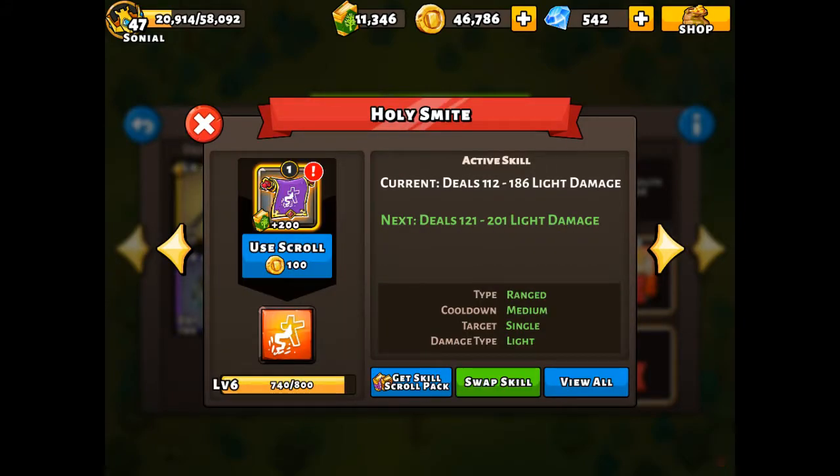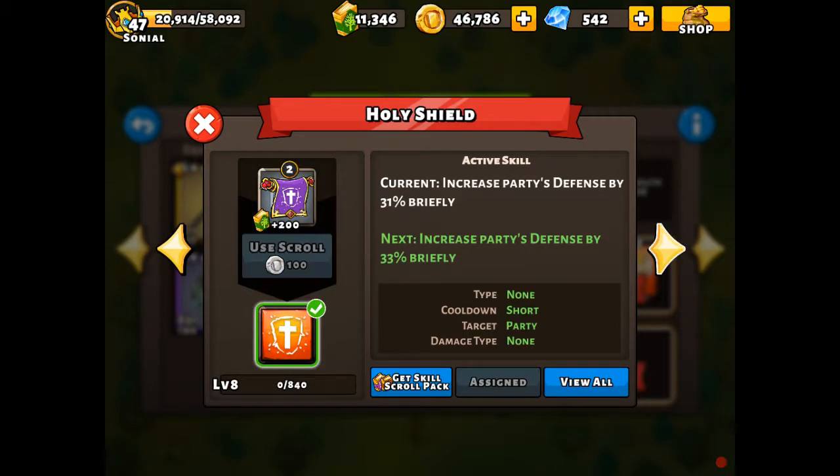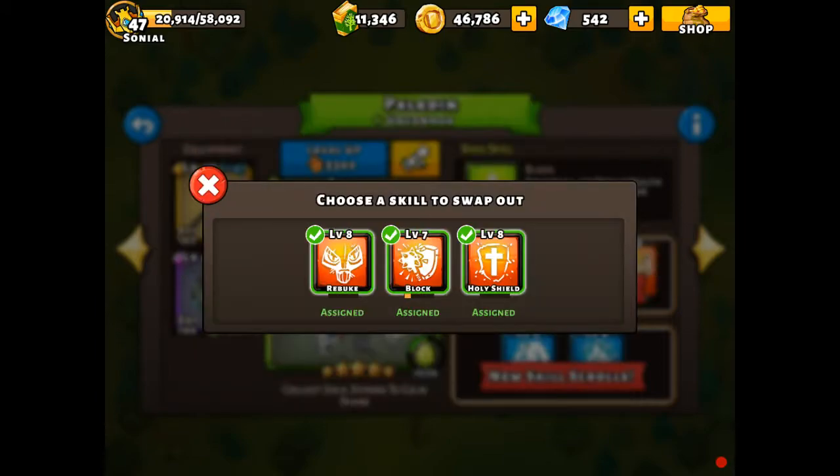We're going to go with avenge, holy shield, and block, because we probably don't want to give up block for the rebuke.